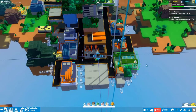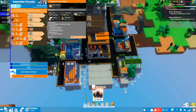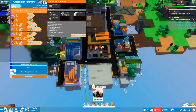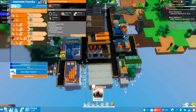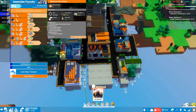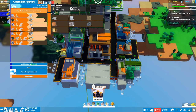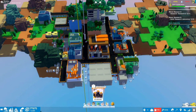We also saw that in our assembler foundry, production of the basic consumer goods had been pretty much stalled out waiting on iron plates. So we took out a line of iron gear wheels — we're not using those right now — and added a second line of iron plates. Now iron plates are used as one of the ingredients in our basic consumer goods, and with that extra supply, this line producing basic consumer goods is humming along. That was a huge improvement.